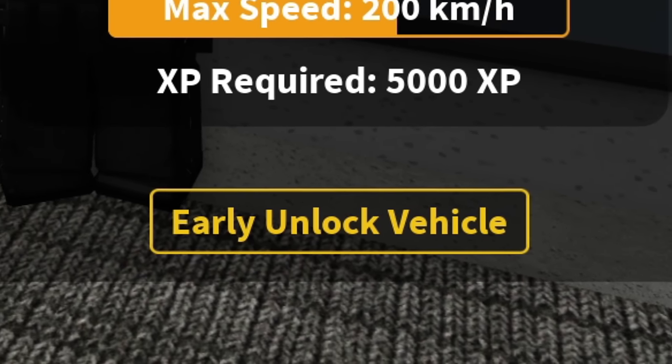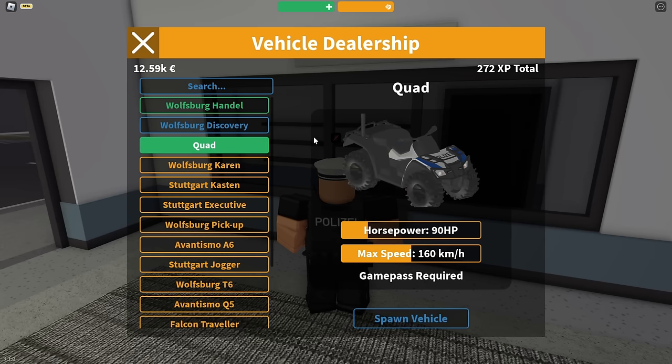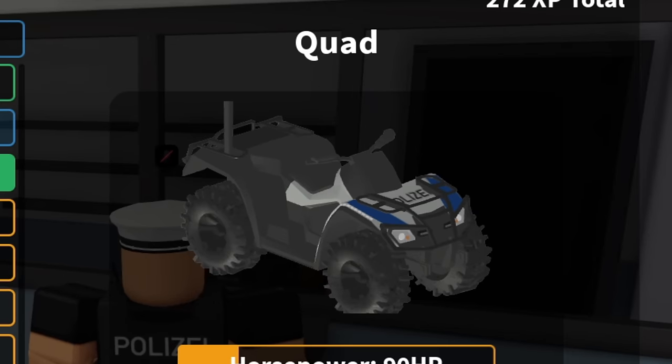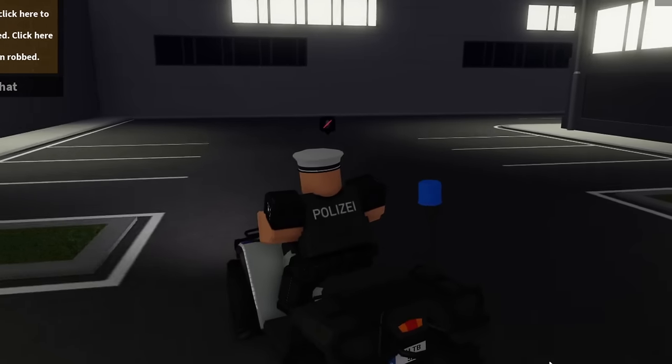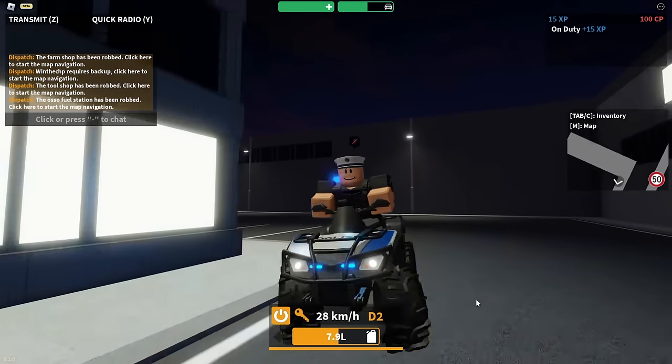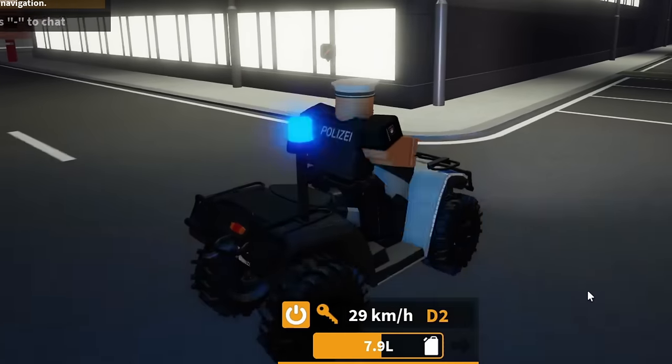You can early unlock the vehicles by Robux if you want to. In here you choose what car you want to spawn, and you can also buy some Game Pass vehicles such as the quad and some other things. They look very different and they feel very different — they are unique in some way. And as you can see, the ELS looks pretty awesome too.